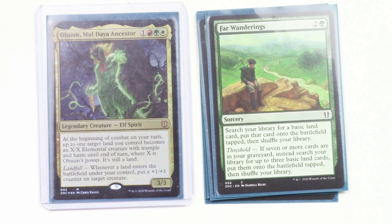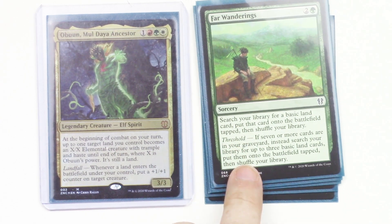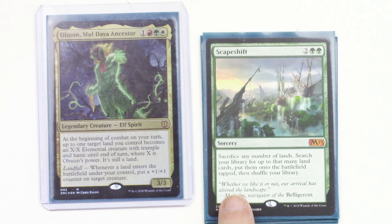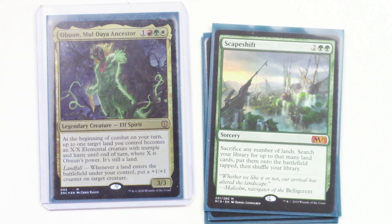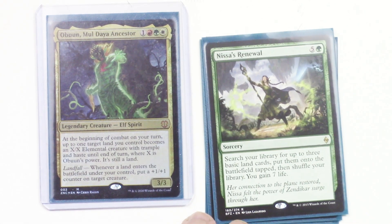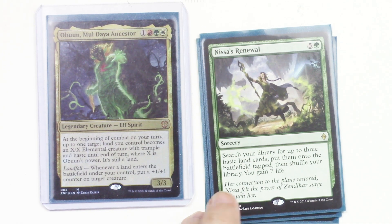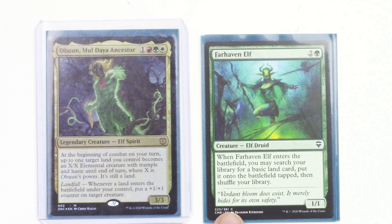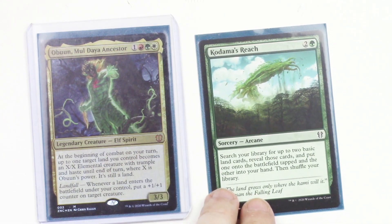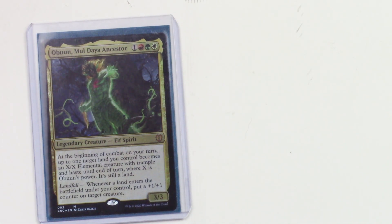Far Wanderings lets you search your library for a basic land card and put it onto the battlefield tapped — but if you've got seven or more cards in your graveyard, you can instead look for up to three and put them onto the battlefield, giving you lots of triggers. Scapeshift is especially handy: sacrifice any number of lands, search your library for up to that many land cards — not just basics — put them onto the battlefield tapped, and shuffle. Lots and lots of landfall triggers. Renewal lets you search for up to three basic lands, put them onto the battlefield tapped, and gain seven life. Farhaven Elf searches for a basic land onto the battlefield tapped. Kodama's Reach searches for up to two basic lands — one onto the battlefield tapped, and the other into your hand.